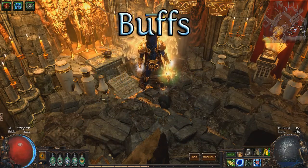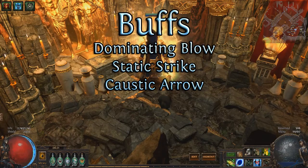Next up, the buffs. Some skills have had some minor tweaks. Dominating Blow, Static Strike, and Caustic Arrow all got reworked. While the strength of Dominating Blow and Static Strike will depend on factors yet to be seen, the changes to Caustic Arrow might make it the new go-to solo leveling skill, as the new level 20 damage over time is equal to the old level 29 version of the skill.